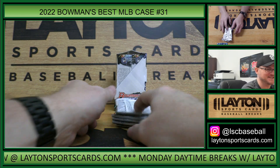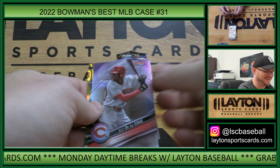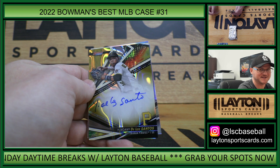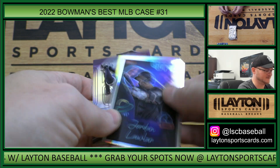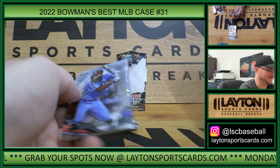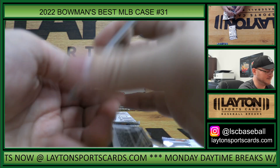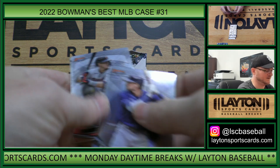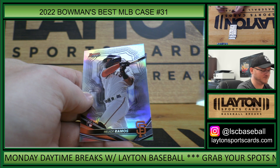This is Pirates gold lava auto to 75, Yordani De Los Santos - nice hit Pittsburgh! Waller and Gavin Cross refractor. Judge mini diamonds, Mike Trout atomic - everything's going better health wise. This is Suzuki rookie, Soto. This is Brewers auto Felix Valerio. Boba Shett aqua lava and Helio Ramos rookie refractor.